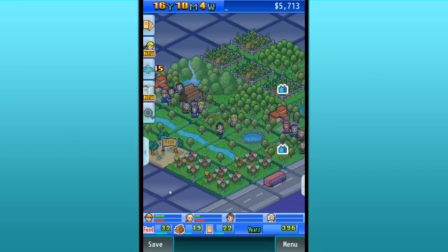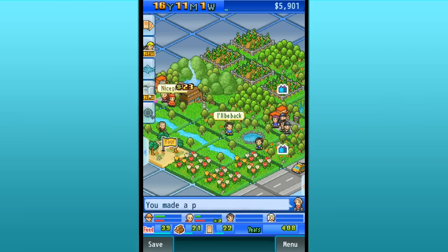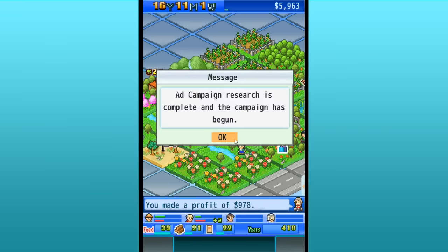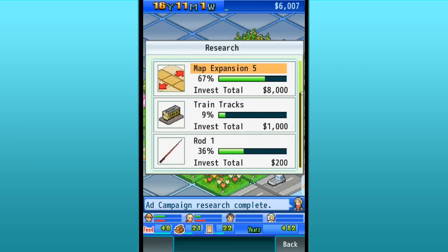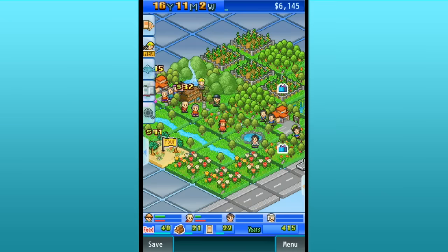Hello everyone and welcome back to the adorable pixel game, Fishpond Park Tycoon! We are trying to run our little national park. We recently won the title of national park and we're working our way up towards a new title of International Park. The goal is to have at least 500 visitors a year and to get our funds up to $35,000. That's a pretty high goal, but with our ad campaign going out and so much new research being completely invested in, it shouldn't be too much longer before we're able to see some progress.